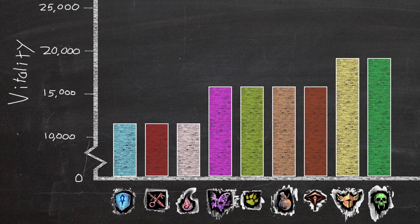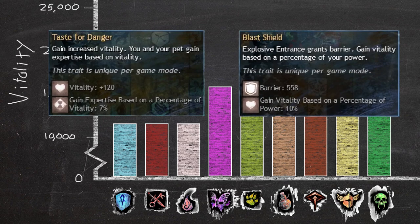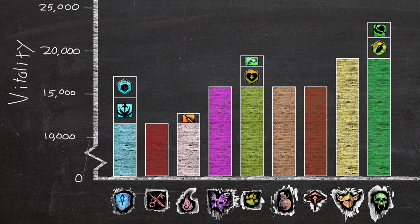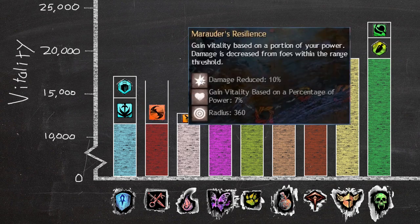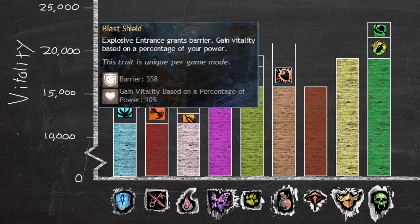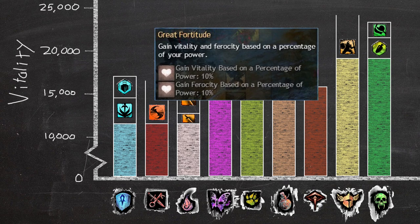Not every class has as much access to vitality traits and skills as others. There are two types of traits: ones that give a flat amount, and ones that convert a certain percentage of another stat into vitality. The percentage has the highest potential, but they are quite rare. First, let's tally all the vitality each class can get from flat amount traits. Necromancer is the clear winner, but we are not done yet. Now let's add the percentage traits. Thief needs nearly 17,000 power, Elementalist needs 10,570 power and condition damage combined, Engineer needs 7,500 power, and Warrior needs 4,200 power to beat Necromancer.